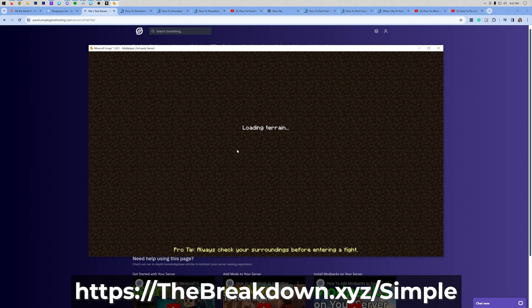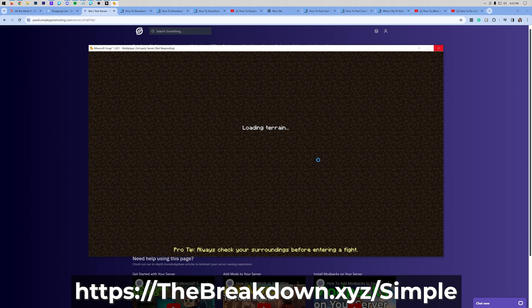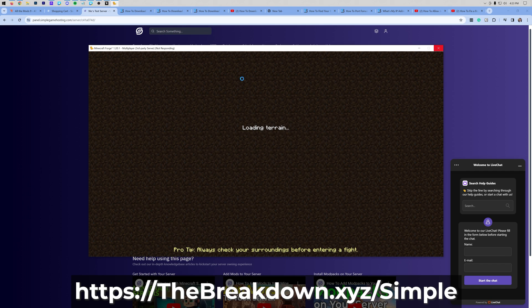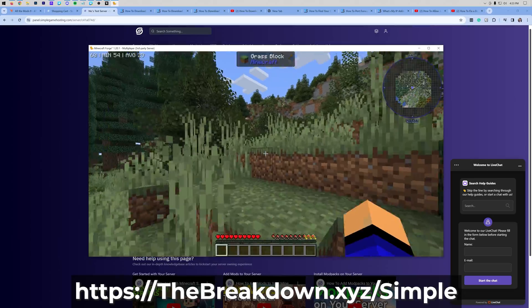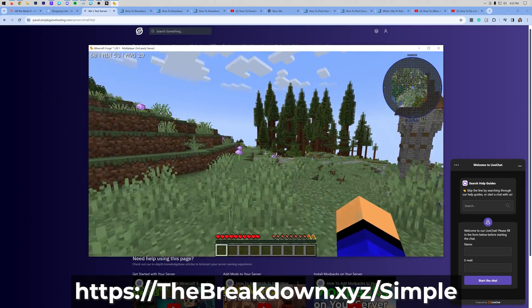Modded servers are extremely resource-intensive, even on your local computer when joining. RAM is good, CPU usage is great, but it just takes a minute to join and load the terrain the first time. If you have issues joining, Simple Game Hosting has live chat support in the bottom right of the site where you can talk with a real person. While they make things as simple as possible, occasionally you'll want to add a mod or change something, and that's where Simple Game Hosting can help.